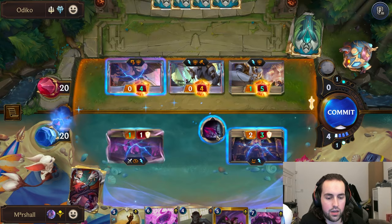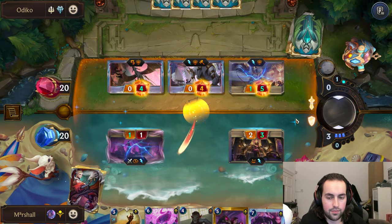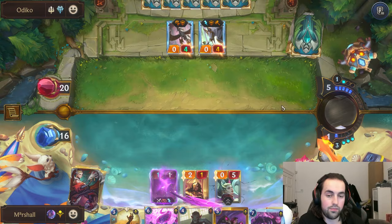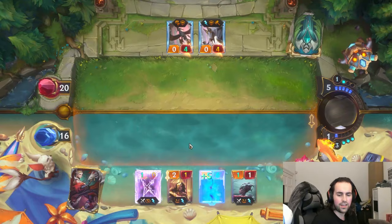Yeah maybe we misplayed - hold on, we can do this though. So let's do that - yeah, we've got all this together. It was meant to be. Then we hold up Quicksand - I like that. Oh yeah, let's play Evelyn instead actually. We have Quicksand if they try to do anything funny.